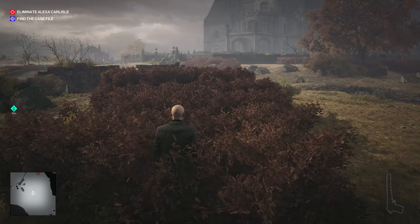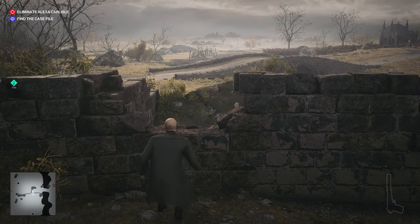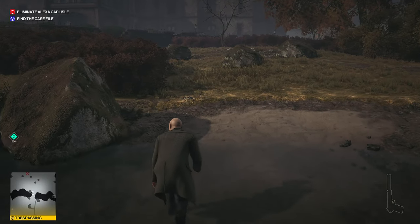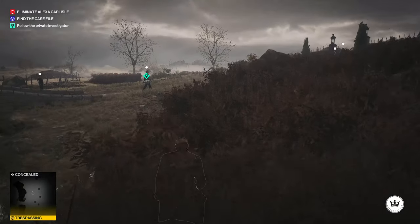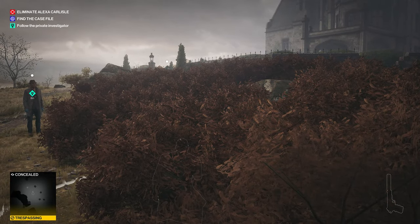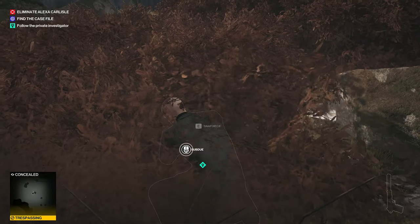So that's the private investigator, and you're going to need to take his clothes and use his disguise. This dude does not break off to go into any isolated areas, so you're going to need to distract him — which is why you want to carry in the coins. Just hide in the bushes and throw some coins to lure him over. Throwing one into the bushes the first time never does the trick, so get close and throw another one. Then choke him out and take his disguise.